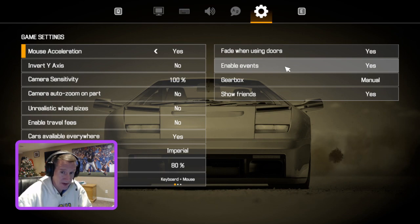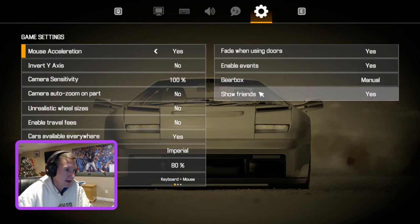I like the events enabled. If there's a Christmas event, you'll get lights around your shop — it's fun stuff. Turn that on. Show friends — turn that on. The reason being, if you have friends on your Steam friends list, when you're doing the drag racing DLC, your friends can actually be listed as one of the opponents that you could drag race against. It's really cool.